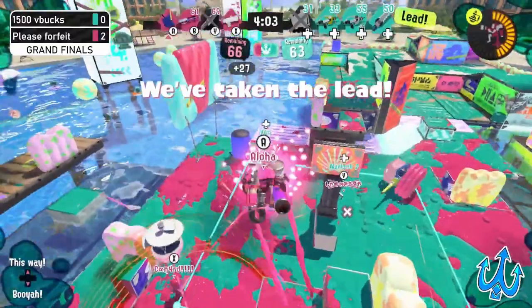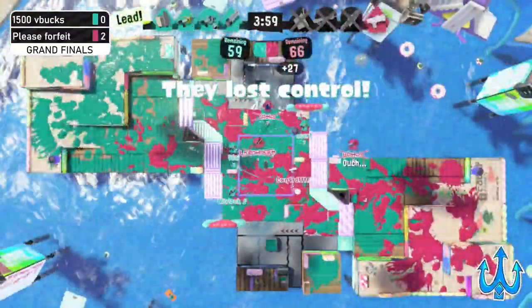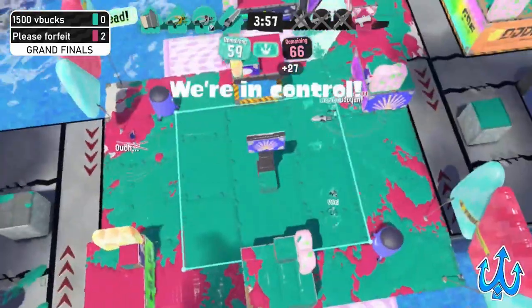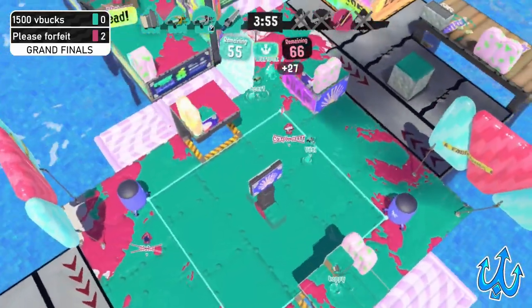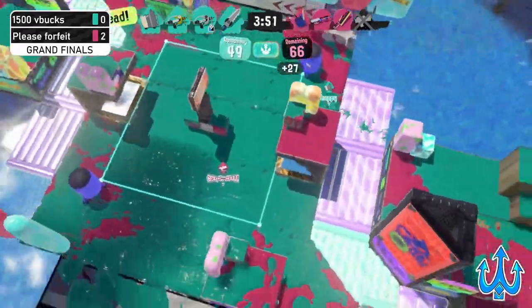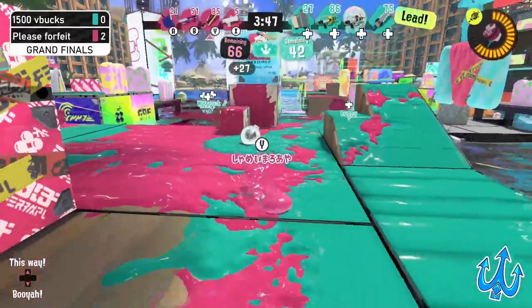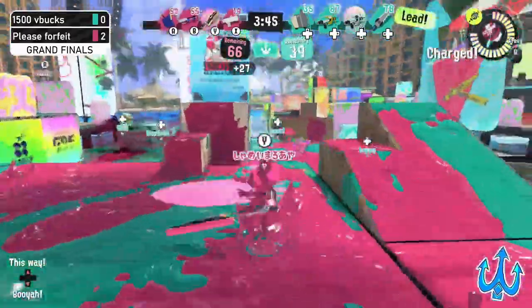Players starting to move out — Bubble on the zone going to allow a nice safe spot and a good anchor point for them to start their push going back in. Water has dropped. 1500 V Bucks still in control of the zone, three down on the side of Please Forfeit, and now 1500 V Bucks looks like they're going to start moving in a little bit further now that they have more ground to work with.